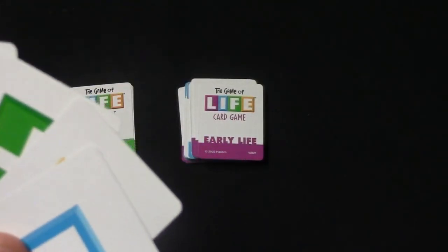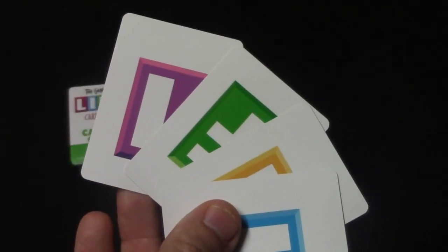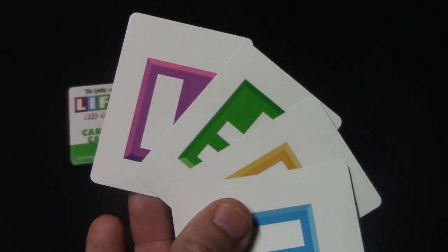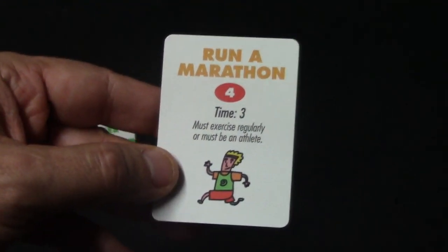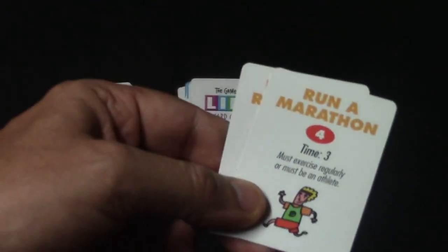There are four cards in the later life deck that spell out the word LIFE. If all four are drawn, that ends the game — everyone totals up their points. There are also some cards that require prerequisites. For example, 'Run a Marathon' says you must have 'Exercise Regularly' or be an Athlete career. So if you've already played that prerequisite card, you can then play 'Run a Marathon' and spend the required amount.